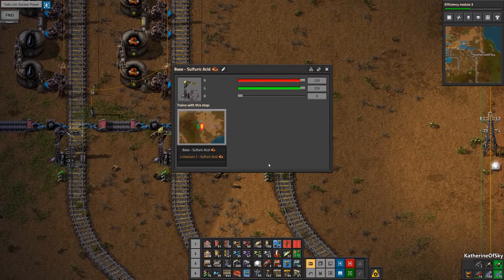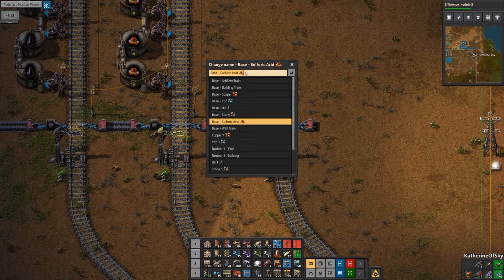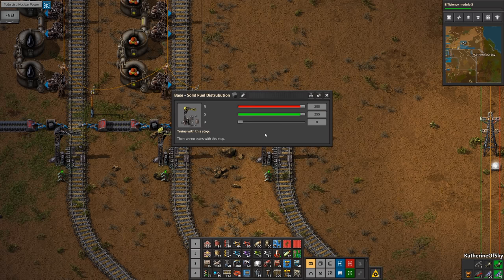Okay, good. So we're going to change the name of this immediately. And this is going to be — I think we're going to call this 'Solid Fuel Distribution.' Yeah, I think that's probably what we want to do. And then we can do the little icon imaging here. There we go. Item equals solid fuel. There we go, hooray. I think we had this at 50 and 50. There we go, very nice.